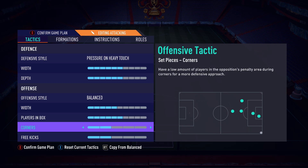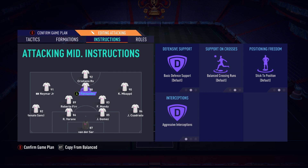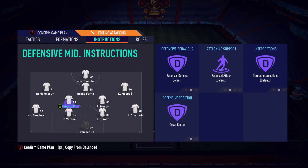Five width, six players into the box — exactly the same. For player instructions: stay forward on the striker, nothing changes there. For the CAM, don't put him on stay forward — put him on aggressive interceptions. This lets your player roam around causing problems, getting the ball back, and intercepting. With pressure on heavy touch, you get the ball back quickly in those areas. Put your LAM and RAM on stay forward and get into box for cross. You can't have the CAM on stay forward too, or it creates a massive defensive gap.